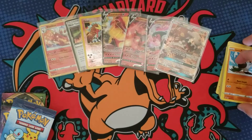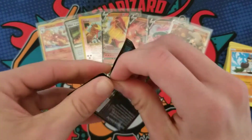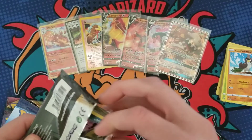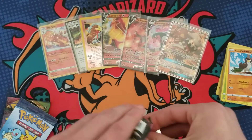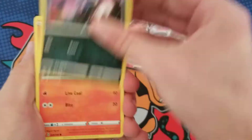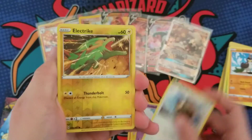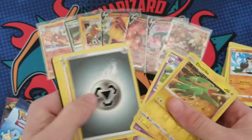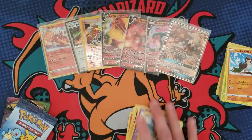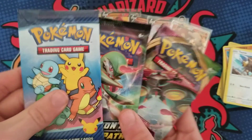Darkness Ablaze — we all know what's in this set: the OG VMax Charizard before they made him a rainbow. They kind of recycled that art multiple times, like the Burning Shadows one too. Here we go — Electric and a Wigglytuff, so not doing so hot on the packs, but that's okay. Three packs left.